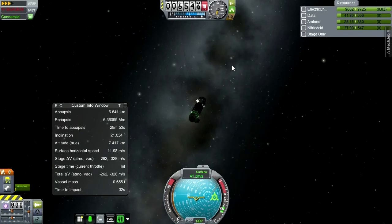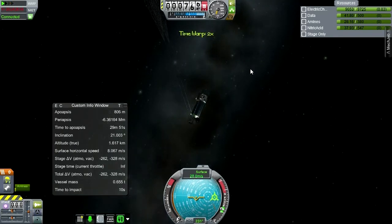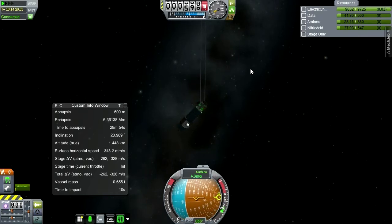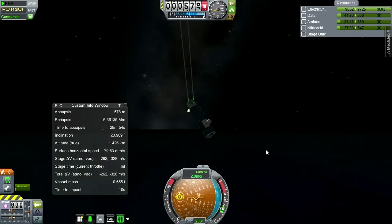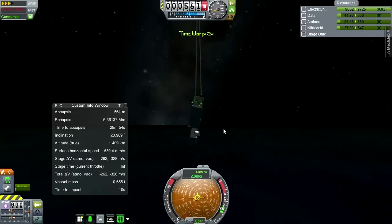It looks like we're over water - the true altitude is lower than the altitude above sea level, so that means we're talking about the ocean floor, meaning we're over water. That's okay. Come on chutes. Yep, there we go - swinging it around. Nice and easy, very slow. No need to worry about anything. Opposite direction because that's just how things are right now. Hopefully it'll settle down nicely.